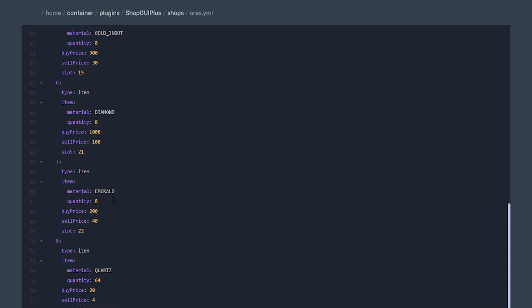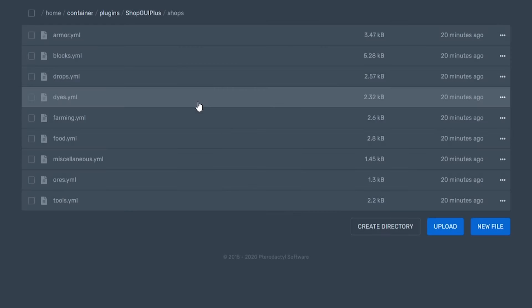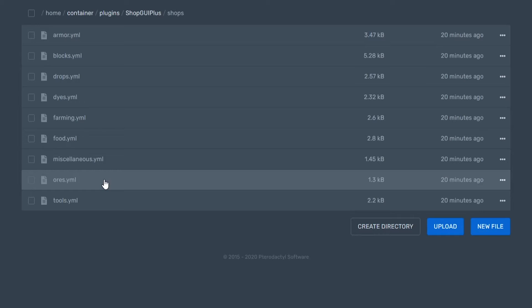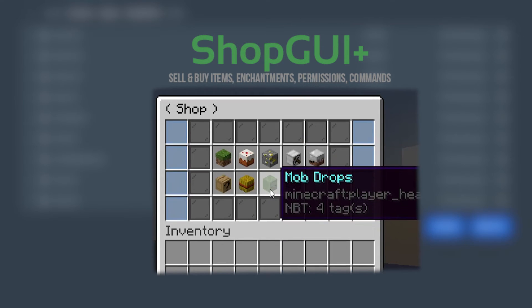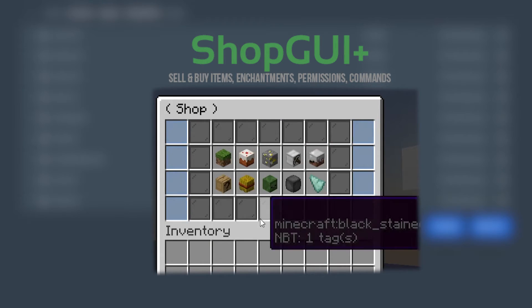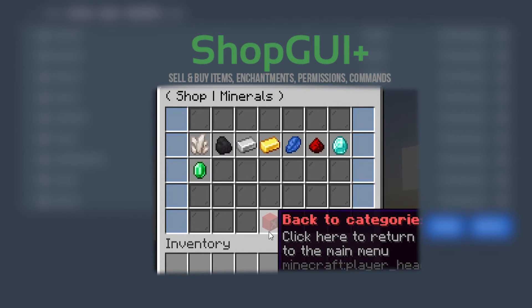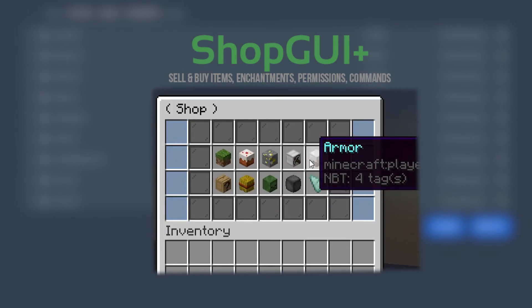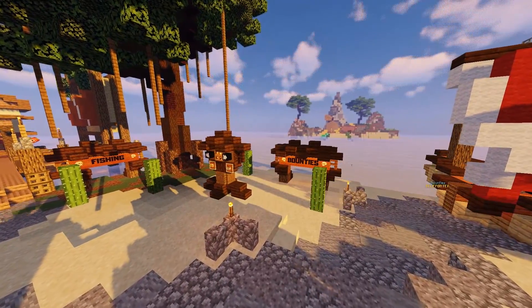There's quite a bit you can change in the config, including buy price, sell price, material, and quantity per item. If you don't want to spend time configuring all the different shop types, there are pre-made configurations available. I want to give a quick shoutout to Mackenzie Malloy and his ShopGUI+ configurations — if you need great, clean configs for ShopGUI+ be sure to hit him up. His Discord link will be in the description; he does configurations for many other plugins as well as bot and plugin development. That wraps up my showcase of ShopGUI+ — hope you guys have a wonderful day, see you in the next video!